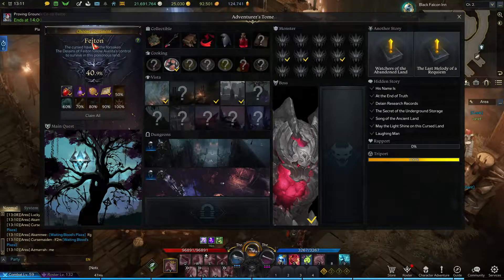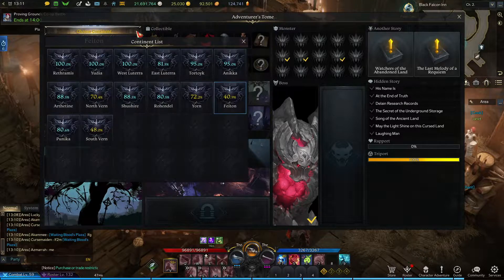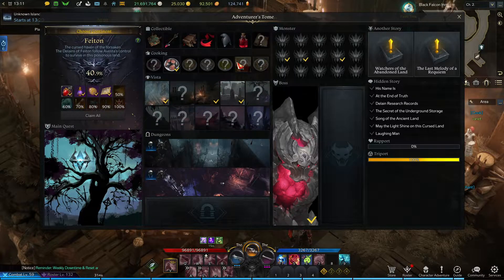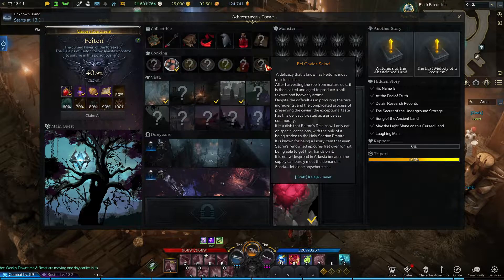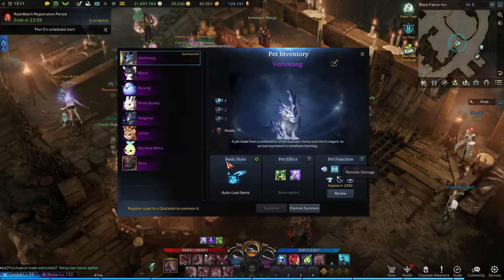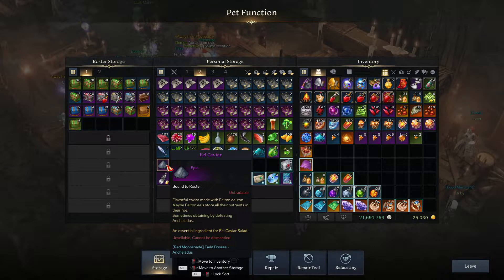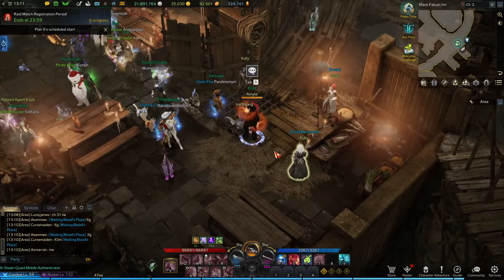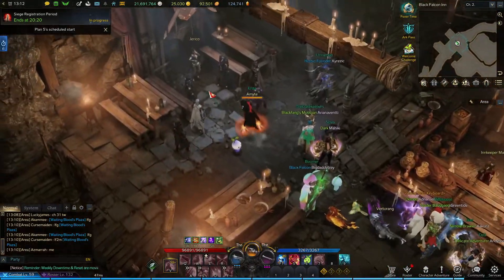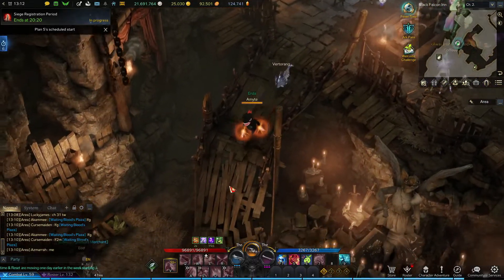Phaeton will be my eighth ignea token - my ninth is going to be east Luterra. One, two, three, four, five, six, seven, eight, nine. I don't want to do Rowendale food, Yorn food, north Vern food, or south Vern food. It all came down to deciding which cooking wouldn't make me miserable, and the only one that works super well is Phaeton because I already own the eel caviar - I got it while going through tier two.